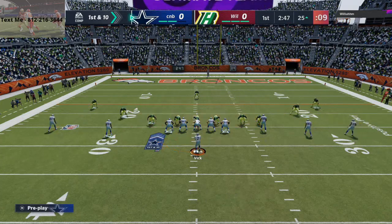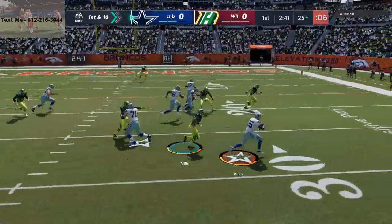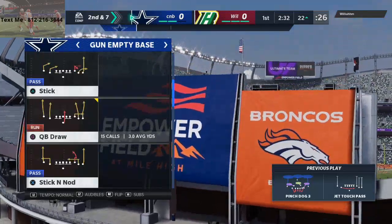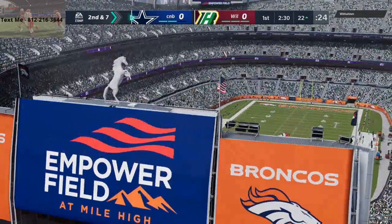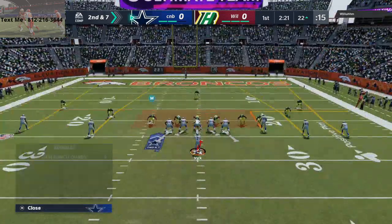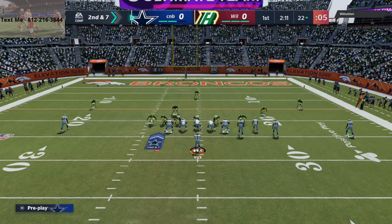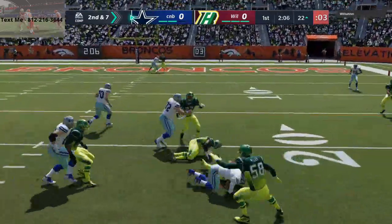If my opponent can't beat man-to-man, I'll run it literally all game. Man coverage also helps you stop the run, especially if you take your safeties and throw them into flat zones or underneath zones — it helps on run fits. Man-to-man defense this year plays a lot of routes really well, and what it does is force the opponent to actually do something to beat it, whereas in years past you could get away with bad habits.